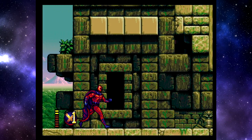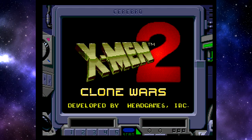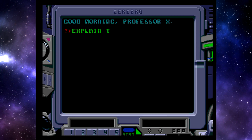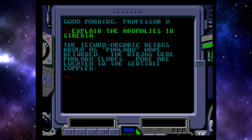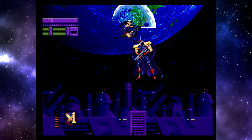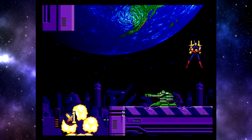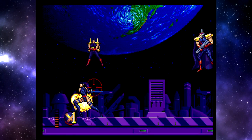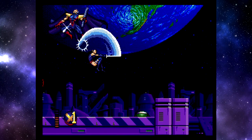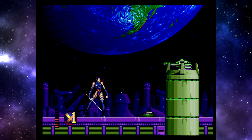Also entscheidet euch für einen der X-Men nach Level 1 und los geht das Abenteuer. Kurz zur Story: Eine böse außerirdische Rasse namens die Phalanx führt nichts Gutes im Schilde. Diese techno-organischen Bösewichte haben eine Sentinel-Fabrik infiltriert und dann auch noch Avalon, Magnetos derzeitige Basis im Weltall. Danach besucht ihr eine Pyramide von Apocalypse, das wilde Land, ein Phalanx-Schiff, eine Klonfabrik und noch mehr. Das Spiel ist umfangreich und bietet viel Abwechslung.